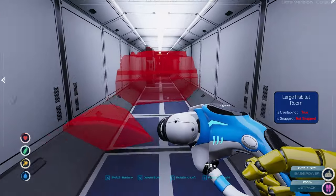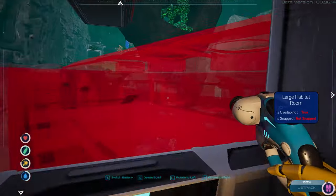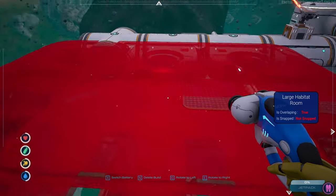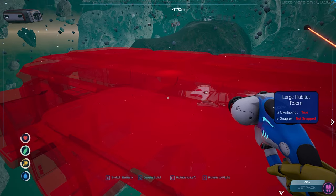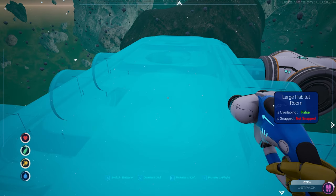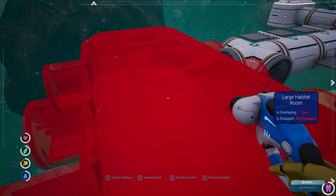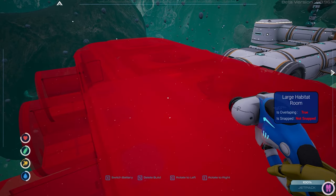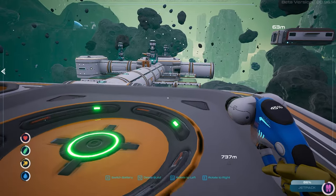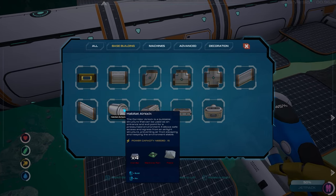That doesn't look right, does it? I guess we're gonna do this from the outside. Maybe you can't do this one from the inside because it's too big — it's freaking huge! Okay, I'll put it on the end then, that would be the best spot anyway. Come on — why won't it snap into place? Oh there it goes, just had to coax it. Come on, there we go.